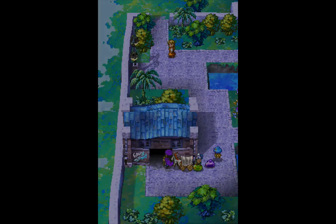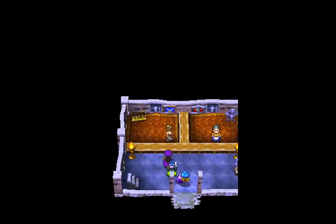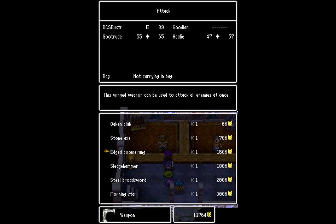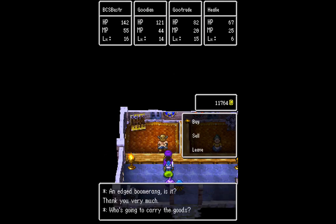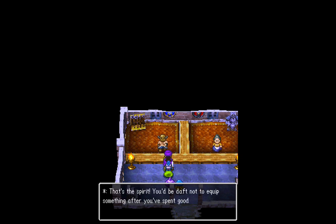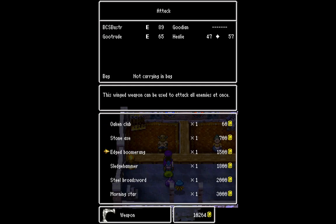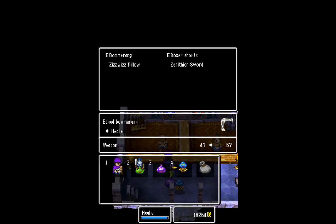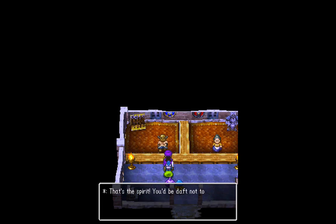But before doing that, there are a couple of things I want to purchase. I did a little research, went through my notes, and figured out exactly what I want to do. First thing I want to do is get edged boomerangs for both Gutrude and Helium. The reason is I could get stronger individual weapons, but I'd much rather be able to attack everybody in the party and do just a little bit less damage without having to spend magic points.